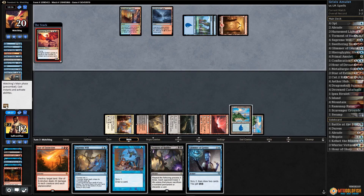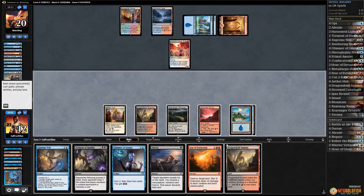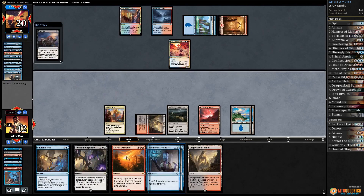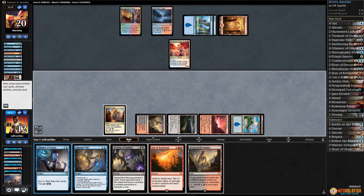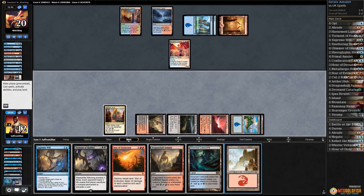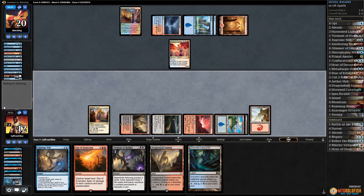Opponent has a land, Enigma Drake — that's big. Let's Opt. I think we're gonna put Amulet to the bottom and I think we're dead — this comes into play tapped. Let's Duress our opponent. They have a counter — take Insult. Glimmer of Genius. Star to the bottom, mountain to the top. Play the mountain, pass the turn. If our opponent plays properly we're dead.